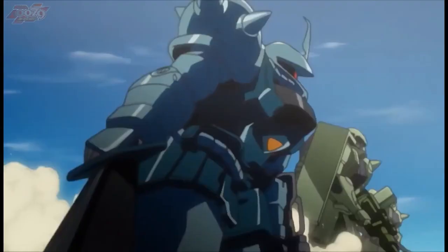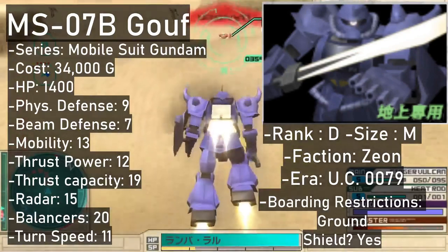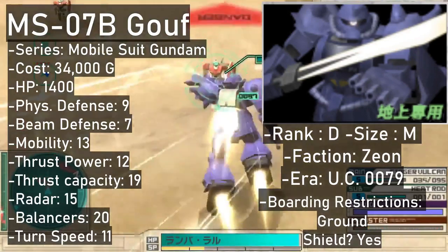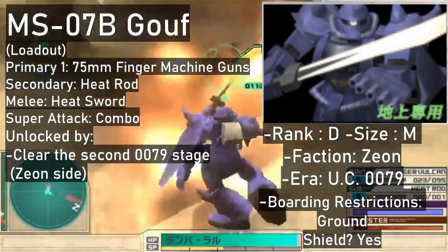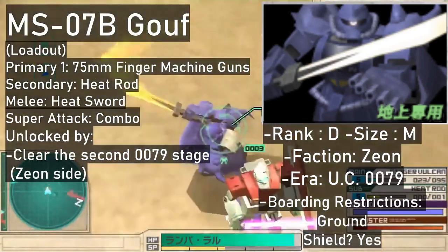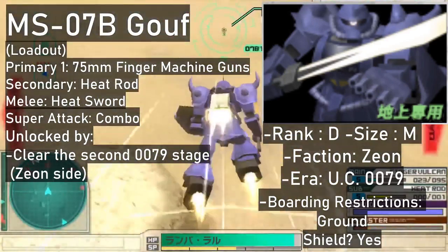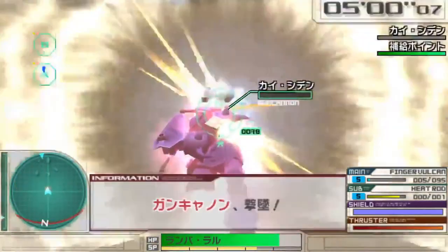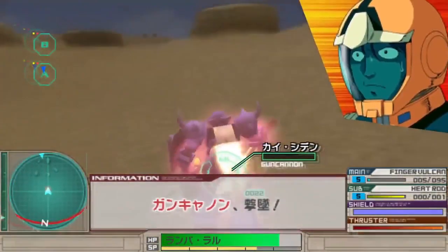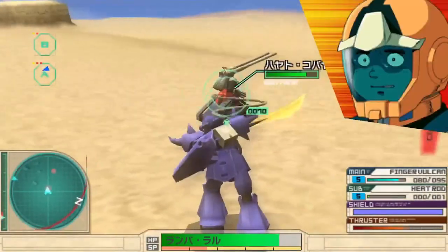Now for the game's three Goufs. The standard MS-07B Gouf can be yours for 34,000 once you've cleared the second 0079 stage on the Zeon side. It is a D-rank with a finger machine gun with questionable accuracy as its primary weapon, a heat rod as its secondary, and the standard Gouf heat sword. The Gouf's super attack is a combo where it charges forward sword in hand and ends with a heat rod strike.